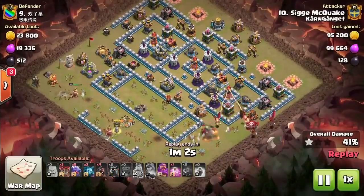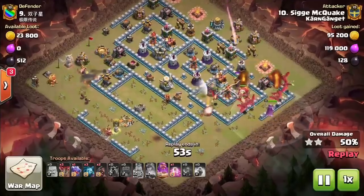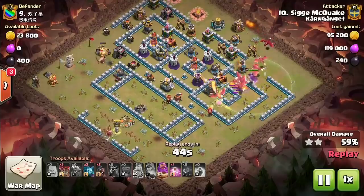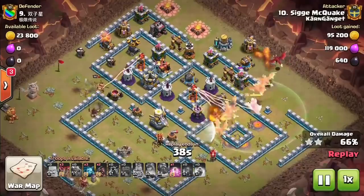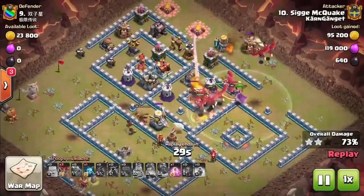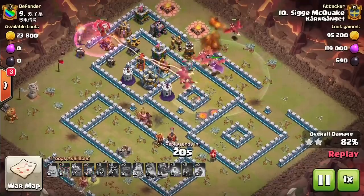He starts a lava hound because the dragons are moving into an air defense and need tanking. He also needs to get the eagle artillery down since a sweeper is keeping dragons away from it. He doesn't have spell support for the dragons, so protection is critical. The last dragon comes down around 1:30 to clear outside trash and keep the dragons centered. The warden ability is used to protect them as they move through.